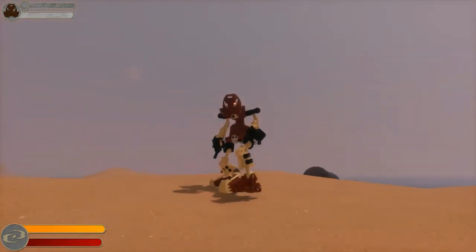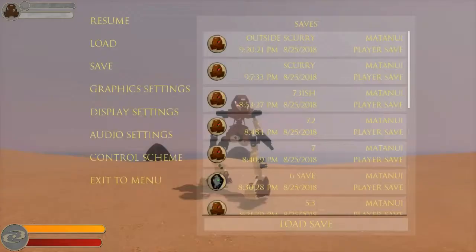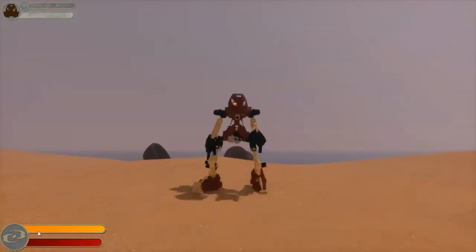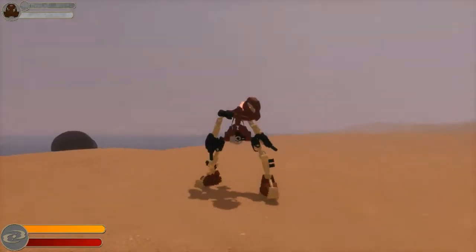If you're interested in looking at all the controls, press Escape. That brings up the control scheme which allows you to see each of the keys.